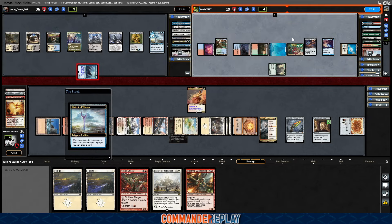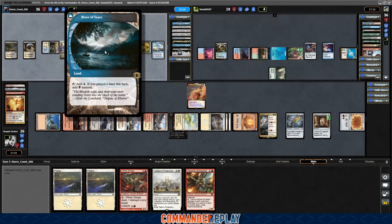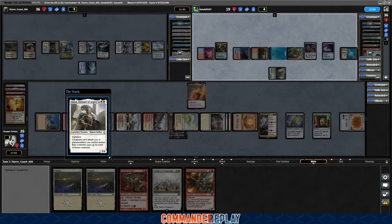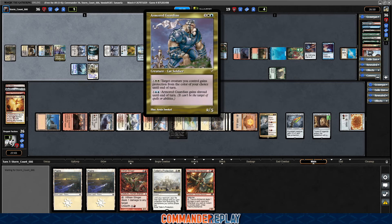Opponent's going to attack over there. Down to 19 — Bite into Thassa. River of Tears, love this card. Super cool card, weird card. Has a weird memory thing that mechanically I don't think they would print today, because it is a strange thing to track. Baird, Steward of Argive coming in yet. Phyrexian Reclamation. Armored Guardian — target creature you control gains protection of the color of your choice until end of turn; Armored Guardian gains shroud until end of turn. That's interesting.